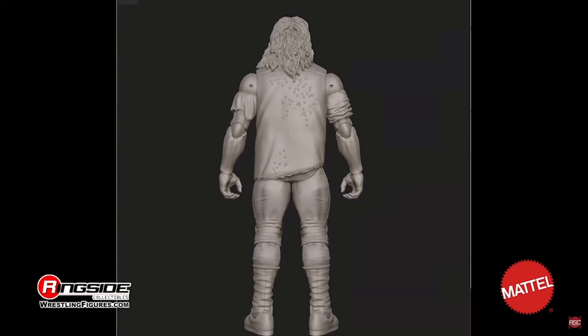This is a Ringside Collectibles exclusive, so I guess that's the only place you can pick this up. As I said, I am desperate for Mankind and Mick Foley and all that stuff. So this is Mankind with the thumbtacks in the back — an interesting detail. I believe this will be the Hell in a Cell Mankind, when he got thrown through the cage in that fight with the Undertaker, the most famous match of all time pretty much. So yeah, we get that.